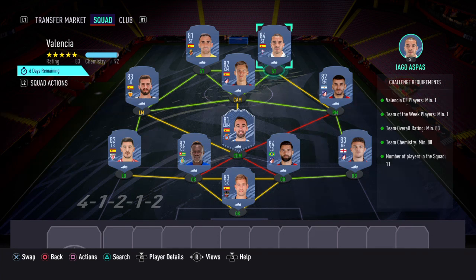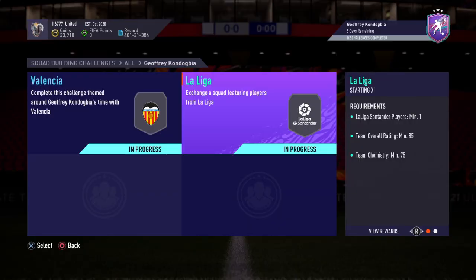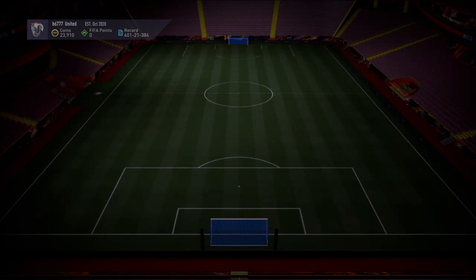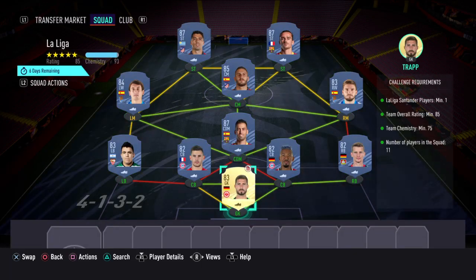This one will cost anywhere between 66k and 78k to complete. The next one you need to complete is called La Liga, and for this one you get a prime Electrum players pack. The requirements are: La Liga Santander players minimum one, team overall rating minimum 85, team chemistry minimum 75, number of players in the squad is 11.